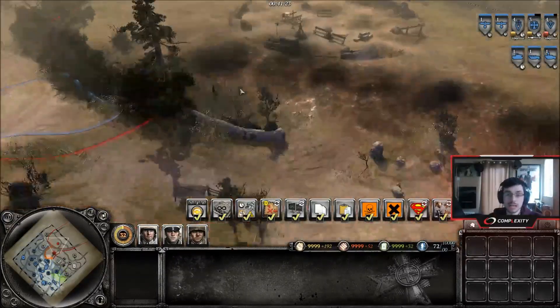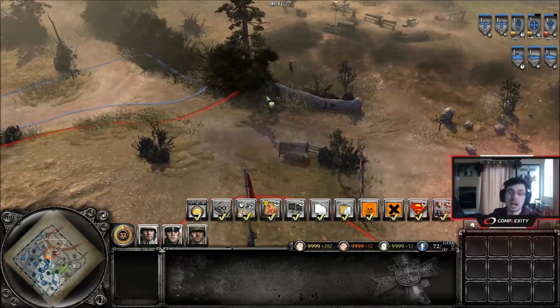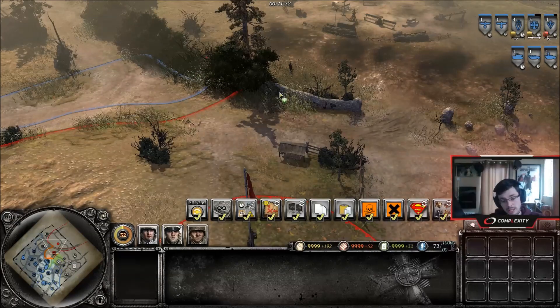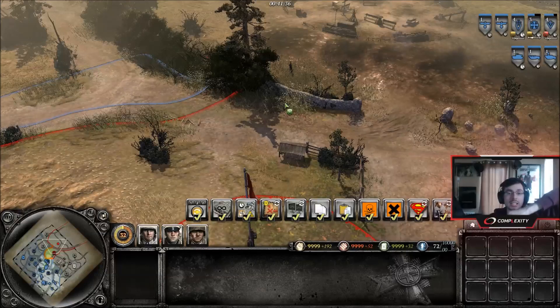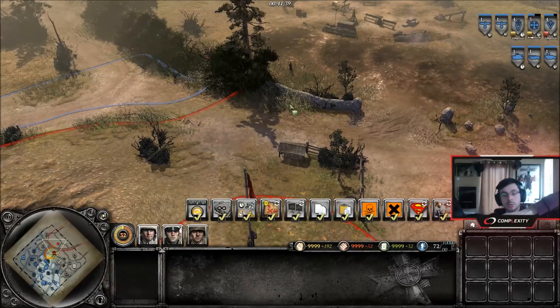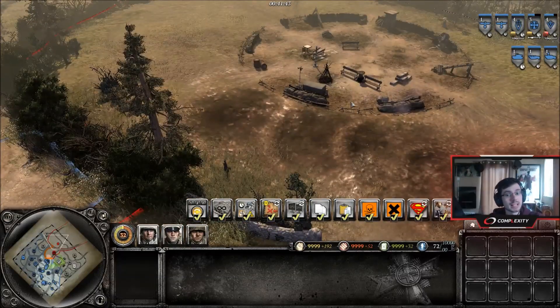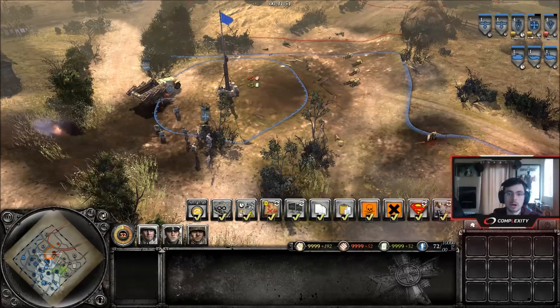It's always worth following up a forced retreat with more firepower. Drop a flare and then drop off-map artillery where you think his major might be, or follow up with a Stuka barrage. You might get a lot of kills because that's probably the easiest time to guarantee kills — if you can time the barrage to hit the blob as it retreats back to the major or the main base. Save your munitions up so you can force your opponent to retreat and then follow up with a nasty artillery barrage.